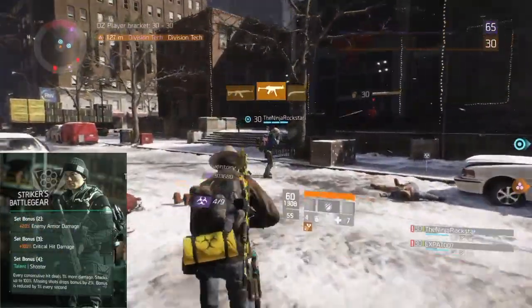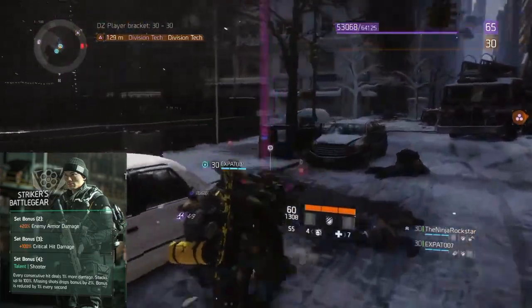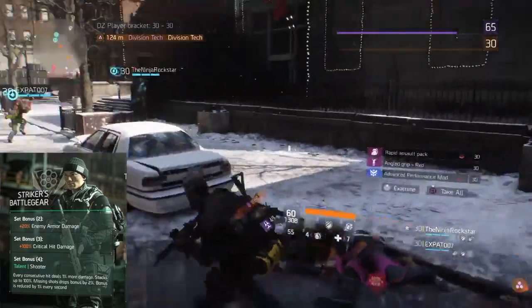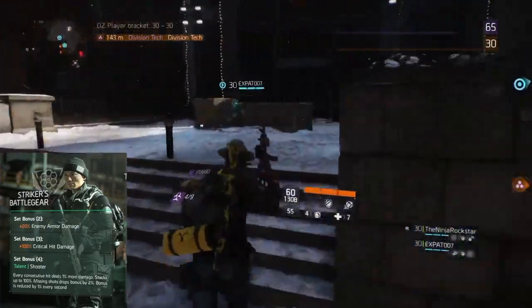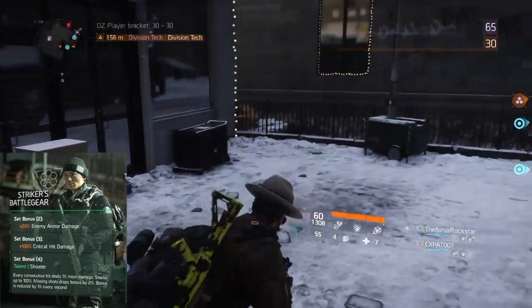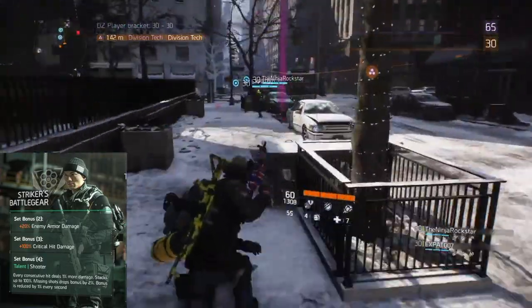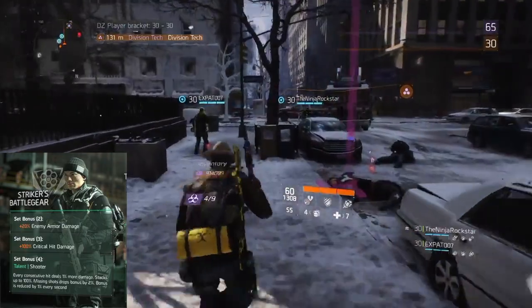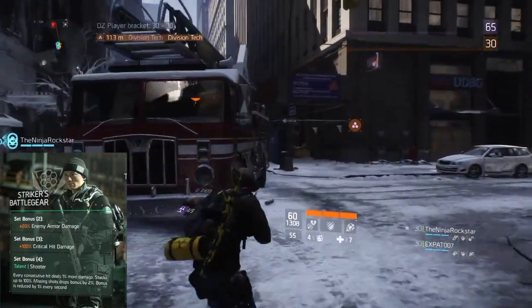This is what I call the Melt Machine — the Striker's Battle Gear. If you have two pieces on, you get plus 20% enemy armor damage. With three pieces, critical hit damage is increased by 100%. With four pieces, you unlock the talent Shooter: every consecutive hit deals 1% more damage, stacking up to 100%. However, if you start missing shots, it drops by 2%, and the bonus is reduced by 1% every second.